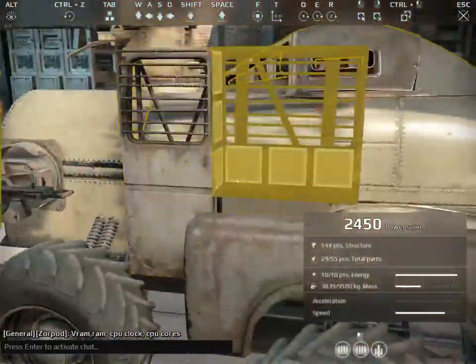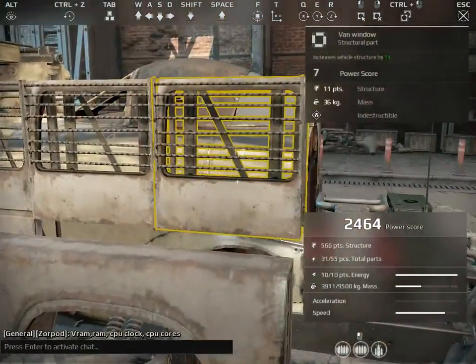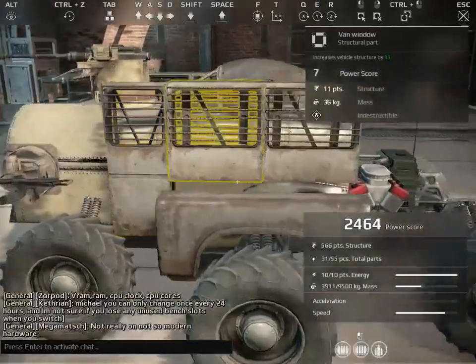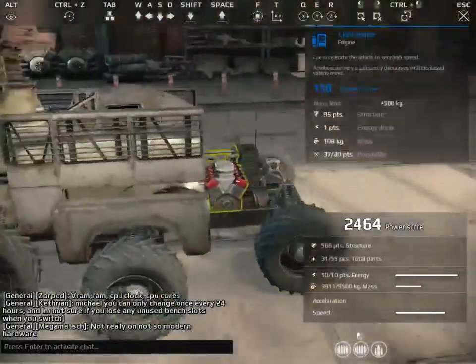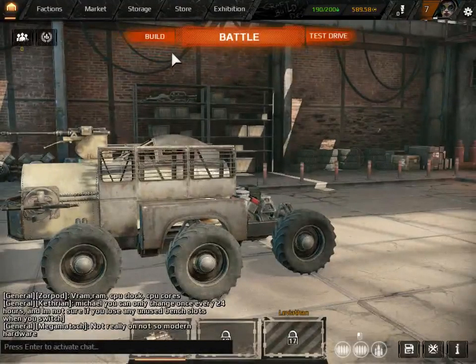As you can see I use a lot of these van pieces. Each time I place a piece like this it increases my power score, which increases the type of people that I play with - like the matchmaking experience. I did just get a Steam message so I'll take a look.